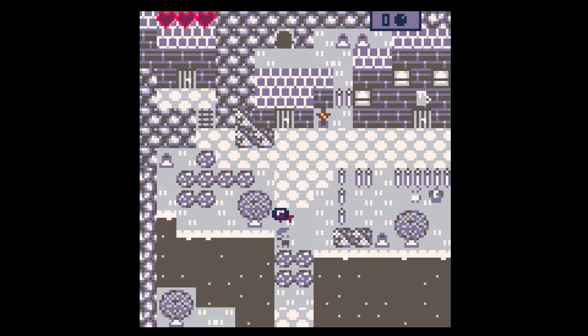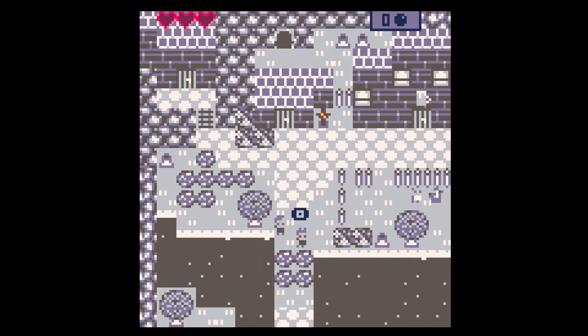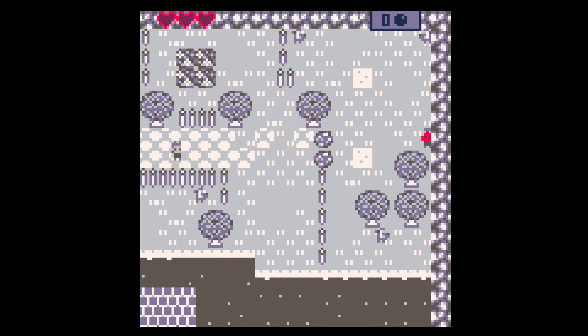Maybe that's exactly the same key that that guy needs. And now we have a sword, so I can kill stuff. The range is too great on that sword attack — the melee attack. And I only have three hearts, so I have to be careful.